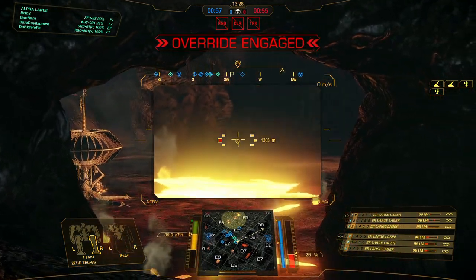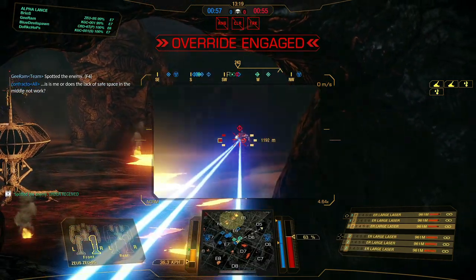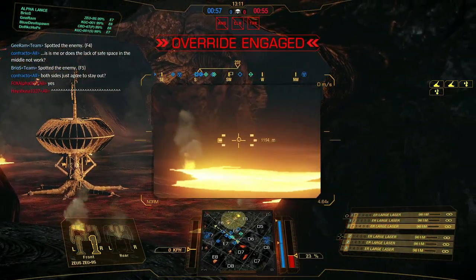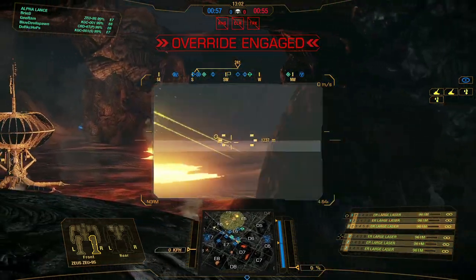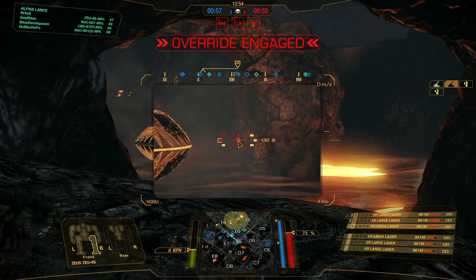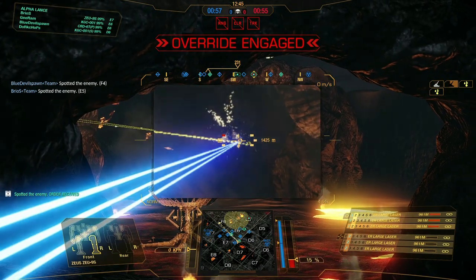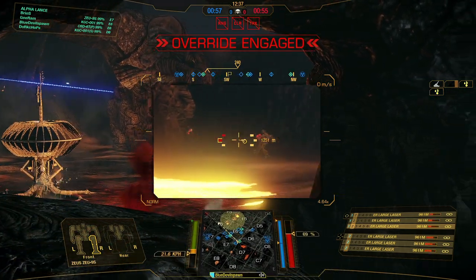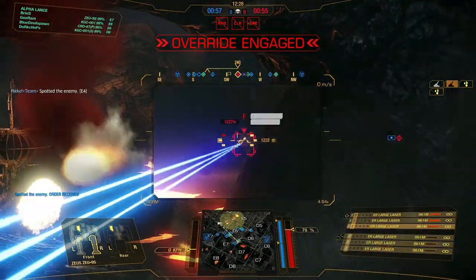The match begins — enemies spotted. There's an A-Kit Fox under the satellite dish. Taking damage... he's gone. Got my strike out. Nice minimap view. Shooting people from range.